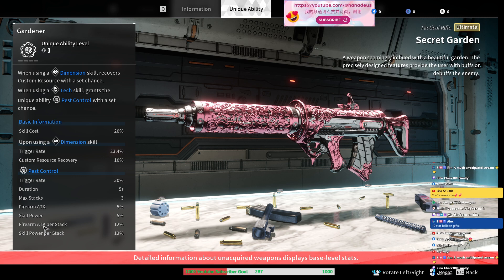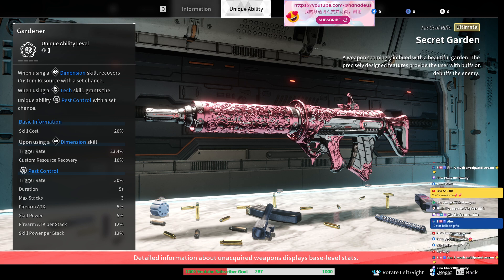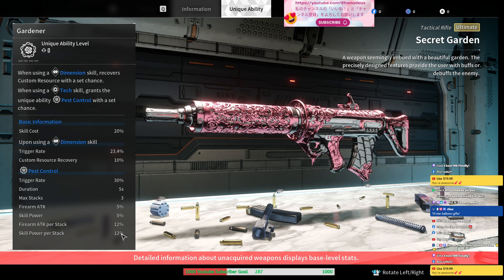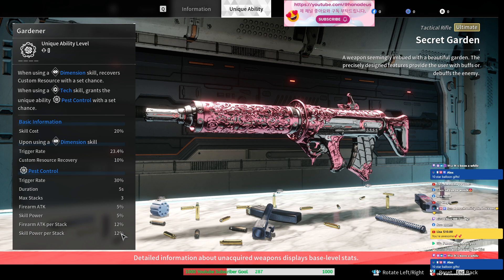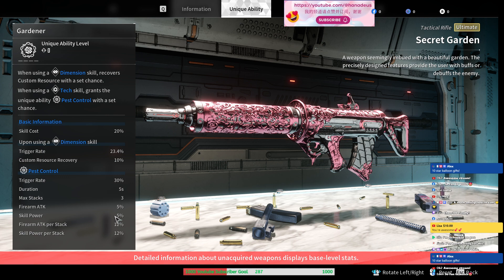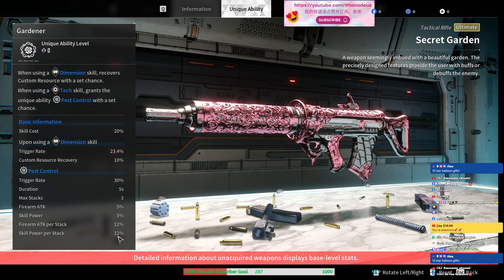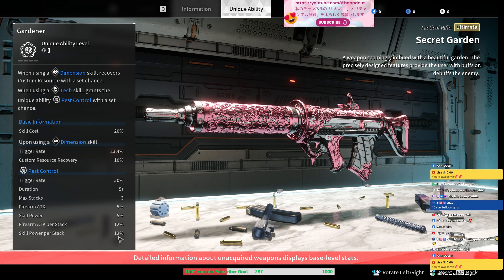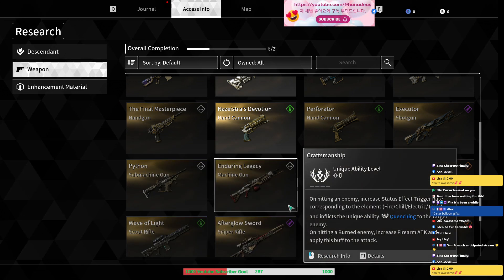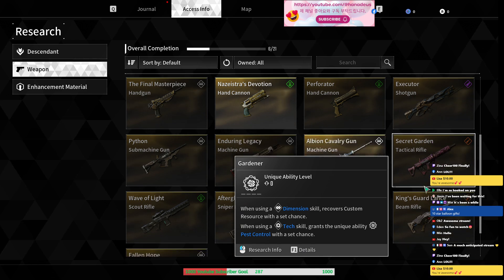Can you believe that? You don't even have to shoot at all — you can do 36% skill damage just by having this weapon. This starts with 5%. Once you have it, it's 5% and per stack it increases 12%, so you will do 36% increased damage. Whenever you use it, you get a stack. If you play Kyle with low cooldown on that skill, you can literally have this buff up all the time.